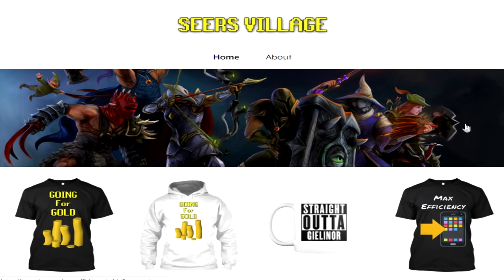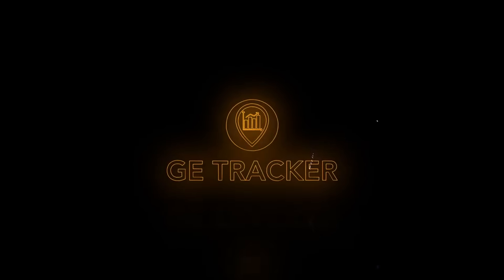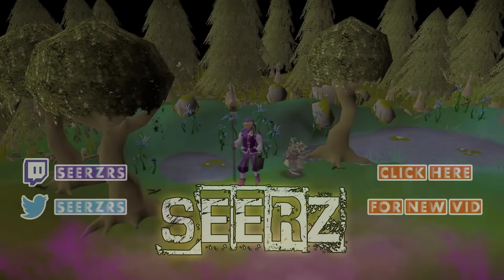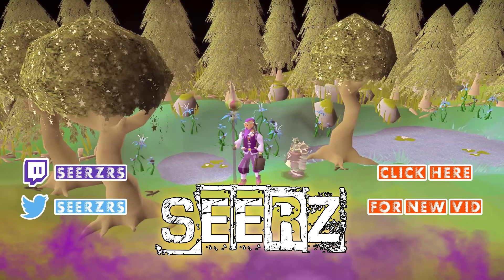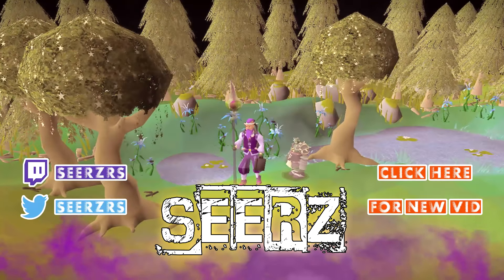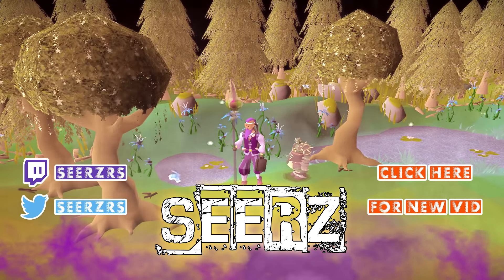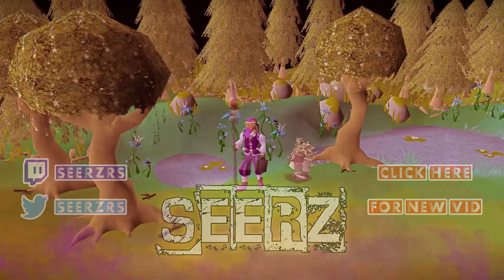In the wilderness resource area you can cut the logs and use them on the banker, but you do have to pay a small amount of gold per log to note them — and if someone kills you, you'd lose all your logs. Also, woodcutting has a pet, the Beaver. It's extremely rare — most trees have about a 1 in 300,000 chance of getting it.